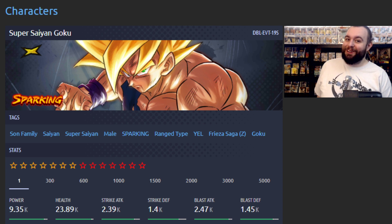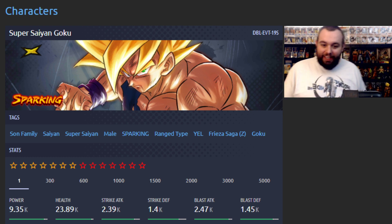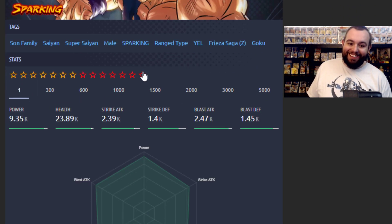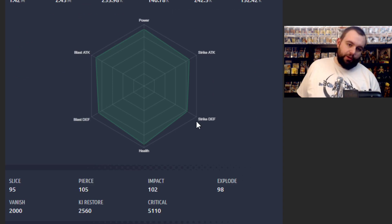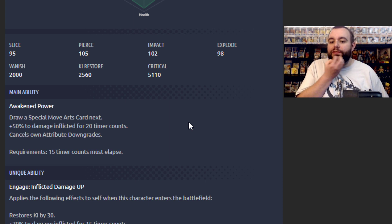Yellow Super Saiyan Goku. Now look — Bardock exists, and I could not be happier about Bardock existing. 14 stars. Strike attack, strike defense — seems not bad. Pretty honestly lower-end stats, but they are free and we're getting an entire team. Draw a special move arts card — or Yellow, obviously. Special move arts card next, plus 50% damage inflicted for 20 counts.